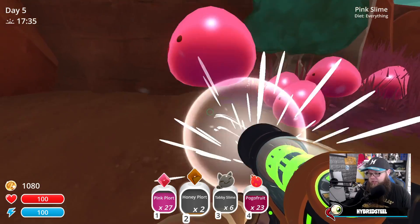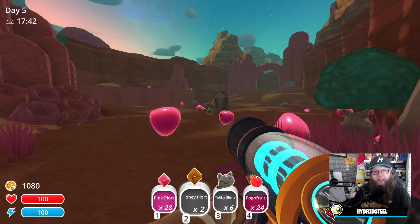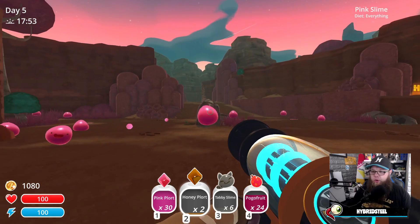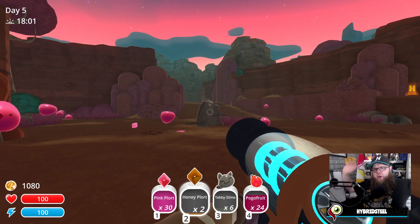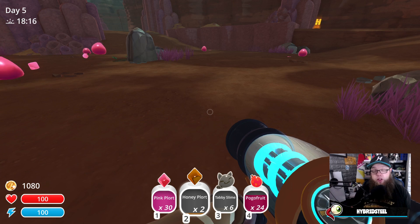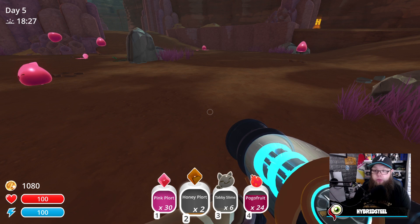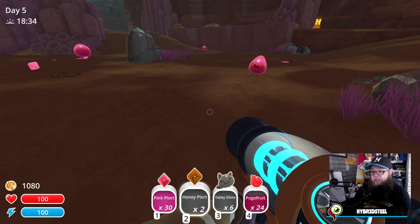I need to hang around till night time — it's nearly night time now. I need the phosphorus ones to come out. I can't remember what they eat — it's either fruit or vegetables, or they eat everything like these guys. If they eat everything that's easy. I have to wait until night time so the phosphorus ones come out so I can work on them. I want to make the big one explode, and I got a honey plort, which means the honey slimes are obviously profitable.